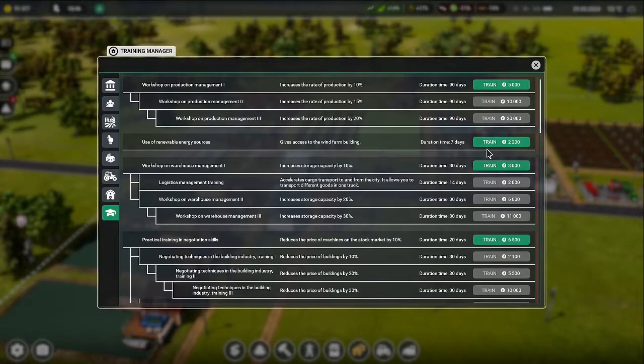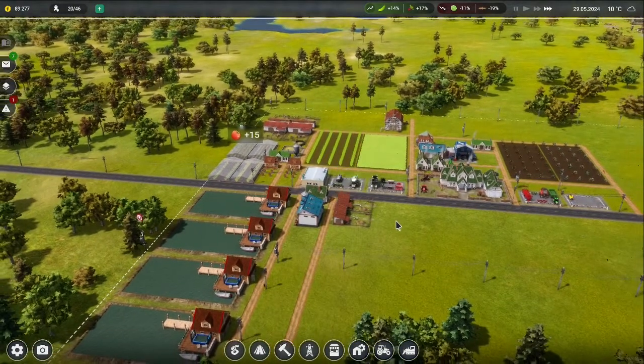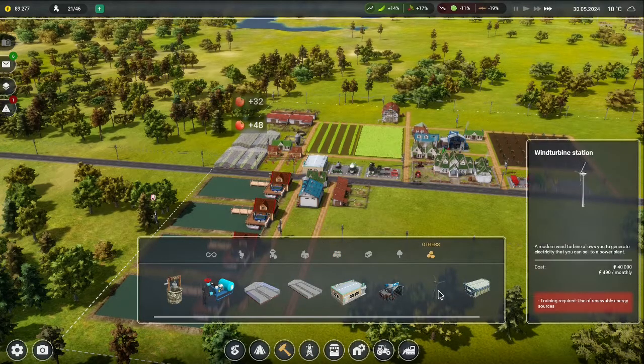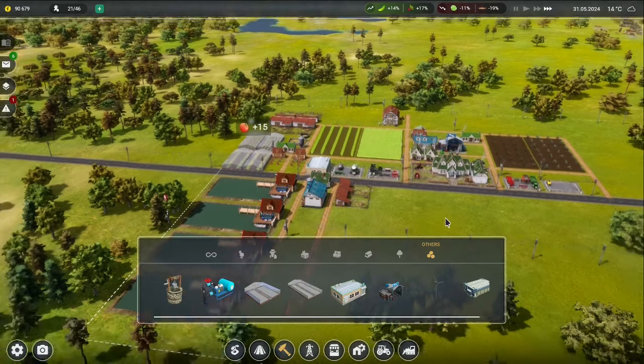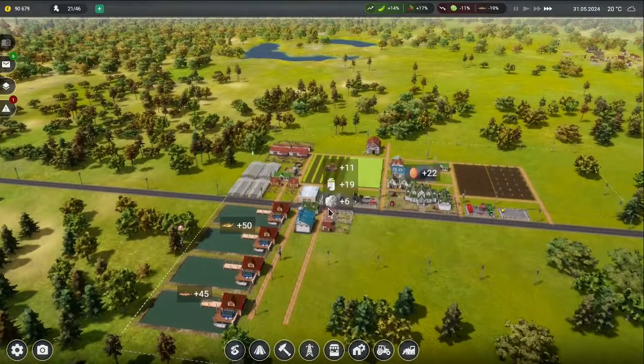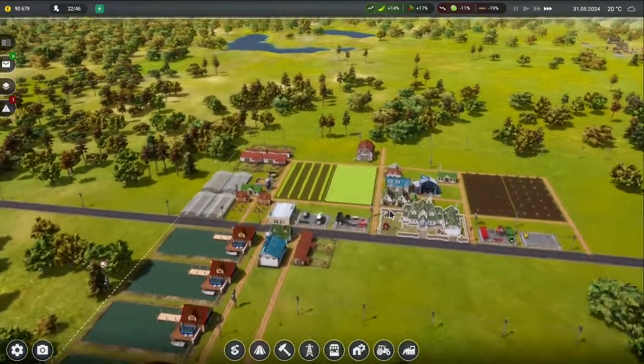I think we should look at some training — we could use renewable energies and do some wind farming. I don't know how much it's going to cost but I think we can look into that. Wind turbines are 40 grand each, which is not bad actually, so we might make a little wind farm — something a little different that can just make us money throughout the year.